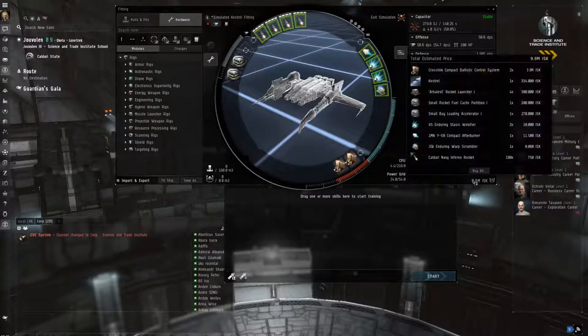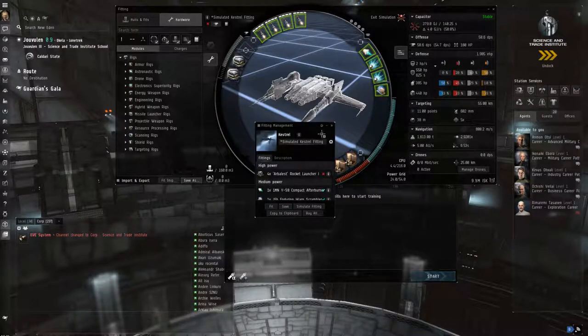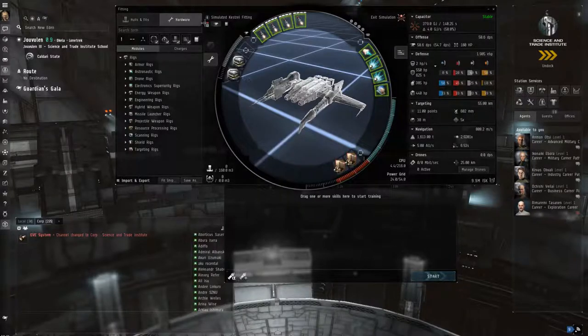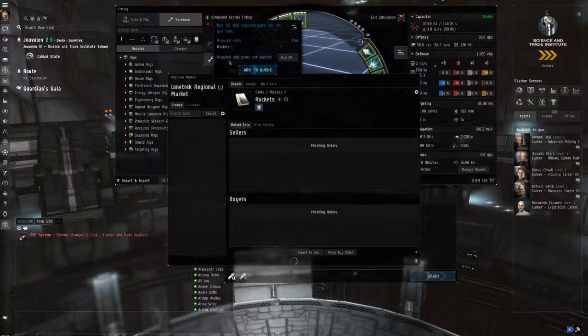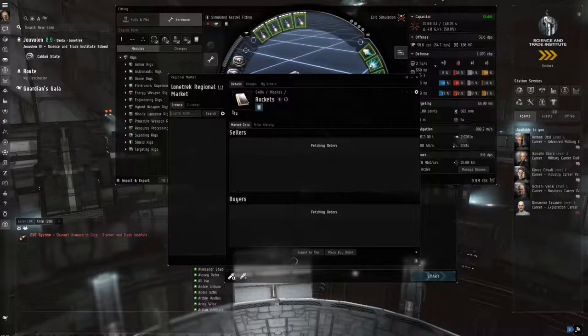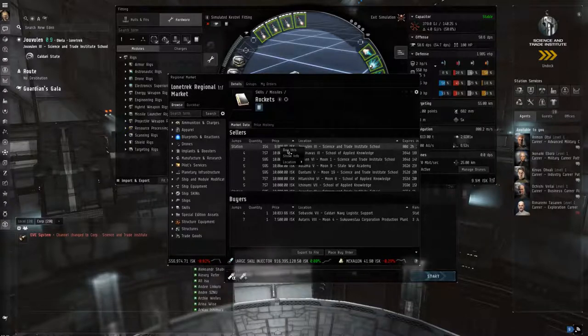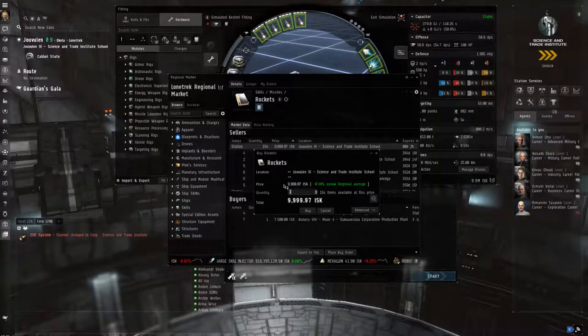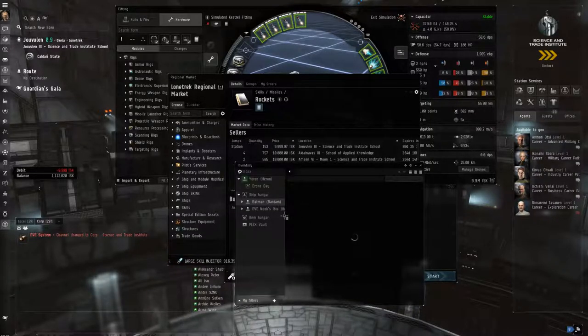We're basically maxing our CPU so there's not really much else to add. You can leave it like this because it keeps it cheap - 9.9 million ISK is not bad for a little frigate fit. Let's save this as 'dual web Kestrel'. This is obviously dependent on your skills and what you want to fly. I can see I need a skill book, so let me see if I can buy it off the market quickly. There's a cheap one right here - I'll buy it, it's only 10k.